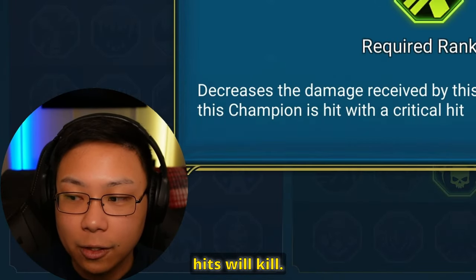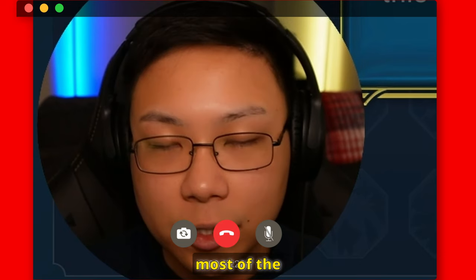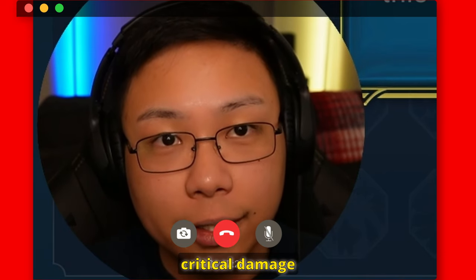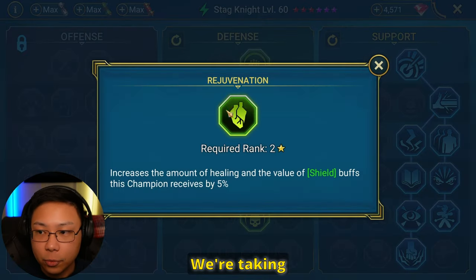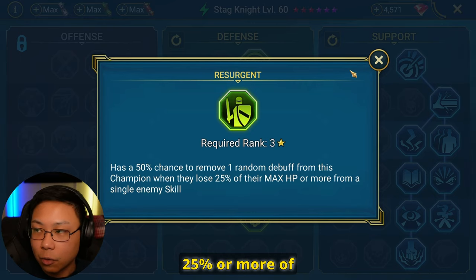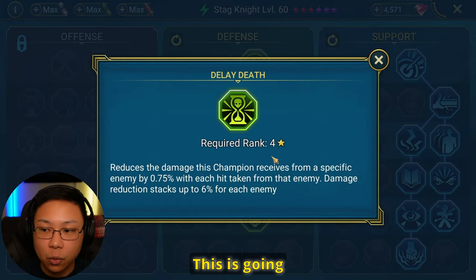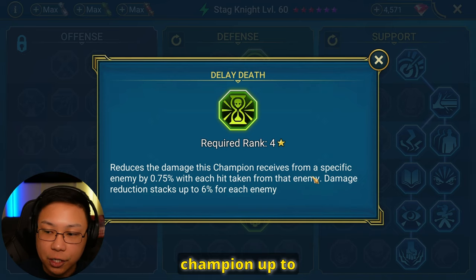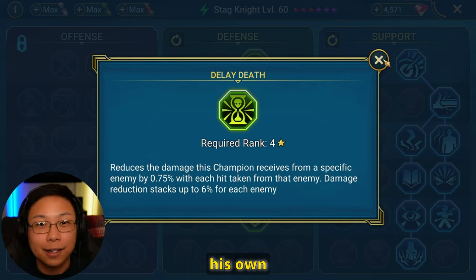I take Improved Parry most of the time over Blast Proof, because even though most of the bosses do AoE attacks, most of the time it's that multiplied critical damage that is going to kill you. If you can decrease that by 8%, that's a bit. We're taking extra heals, and we're also going to be taking a chance to remove a random debuff whenever Stagnite loses 25% or more of his HP. We're going to be taking more damage mitigation — this decreases the damage received from a specific champion up to 6%, and over the longevity of a run, you're going to be giving Stagnite his own longevity.